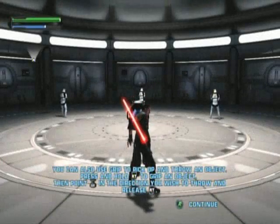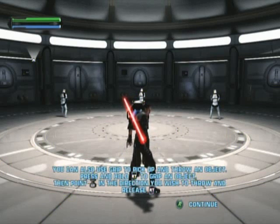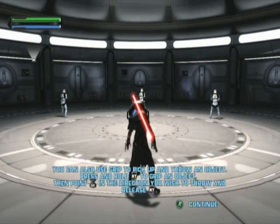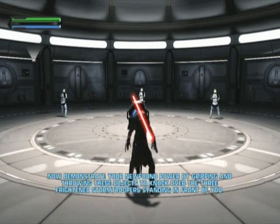Excellent, Master! You can also use Grip to pick up and throw an object. Press and hold the Grip button to grip an object. Then point the left stick in the direction you wish to throw and release the Grip button. Now demonstrate your newfound power by gripping and throwing these objects to knock over the three frightened Stormtroopers standing in front of you.